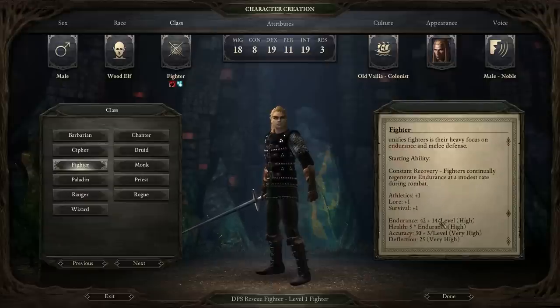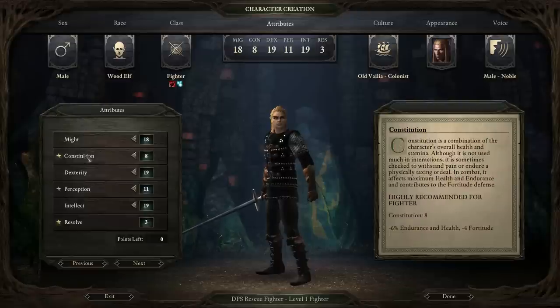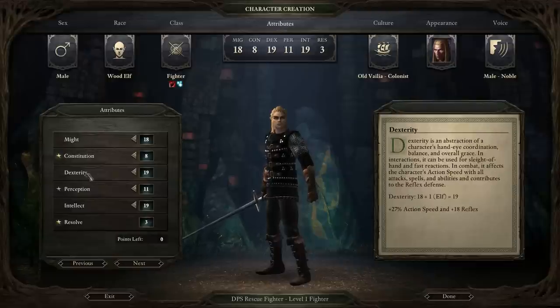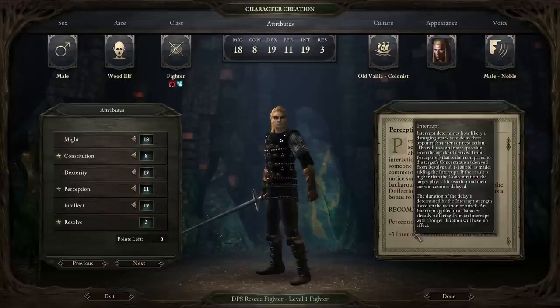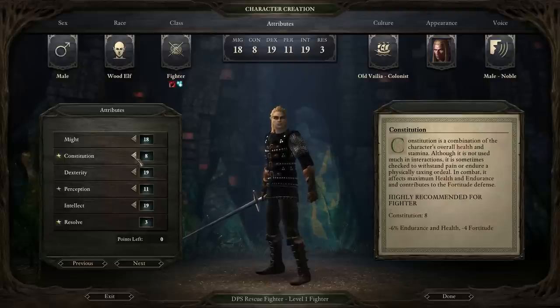Because of his really high stats, this guy can actually take a decent amount of a beating even though I haven't raised my Resolve or Constitution that much. When you're trying to create a character that does a lot of damage, you always want to invest highly in Might and Dexterity — those are really your DPS stats, your damage per second: extra damage and extra action speed. I want high Intellect for the duration abilities. I've minimized Resolve since that's the stat we need least. Perception I've kept at 11 since interrupts aren't that great with two-handed weapons. With my remaining points I've put into Constitution.